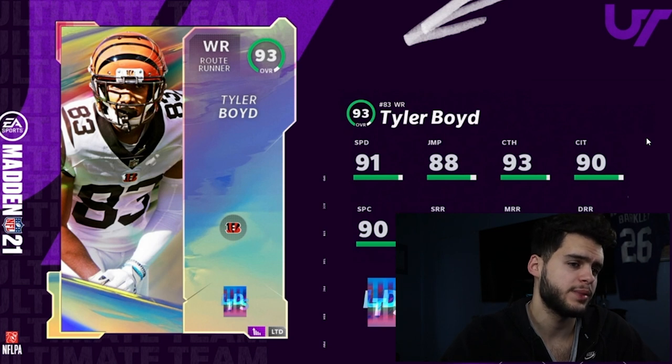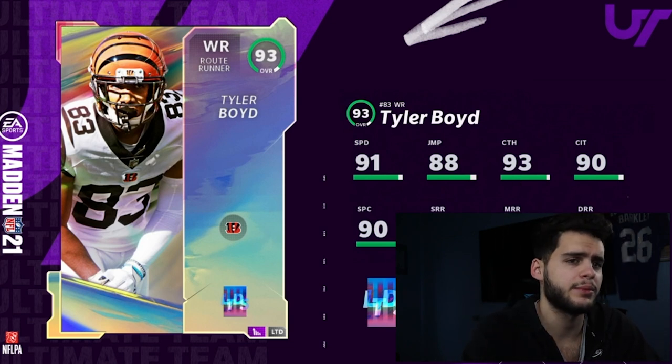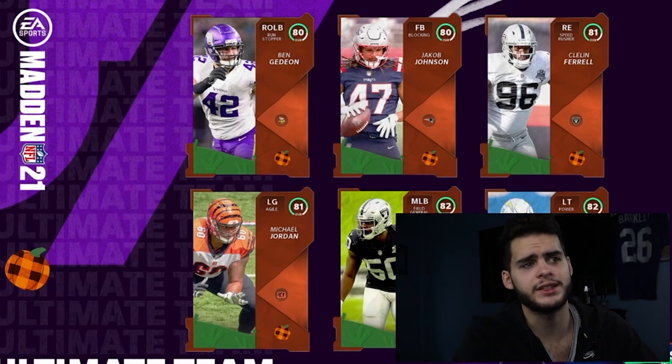Next we got Tyler Boyd — not bad at all. He'll get all the route running thresholds and will have 92 speed powered up, so technically all you need. He's gonna be a pretty good wide receiver. Tyler Boyd typically gets bad speed, so 90 speed on him — I'll take that powered up and chemmed up.